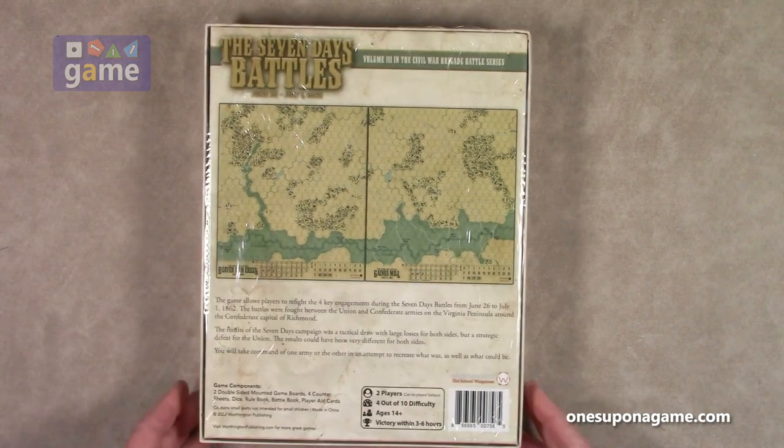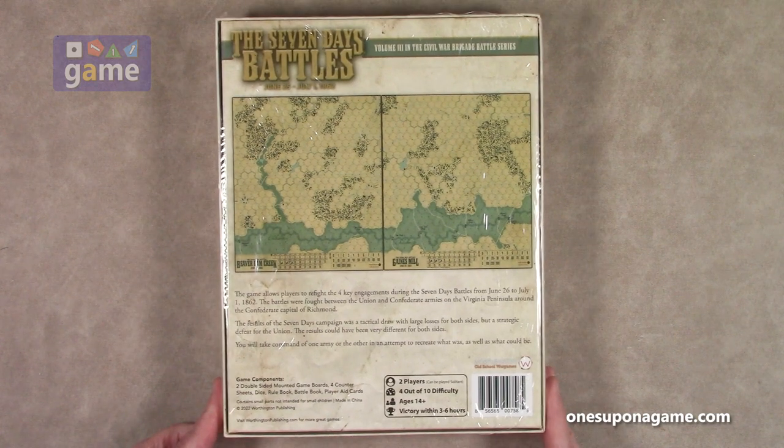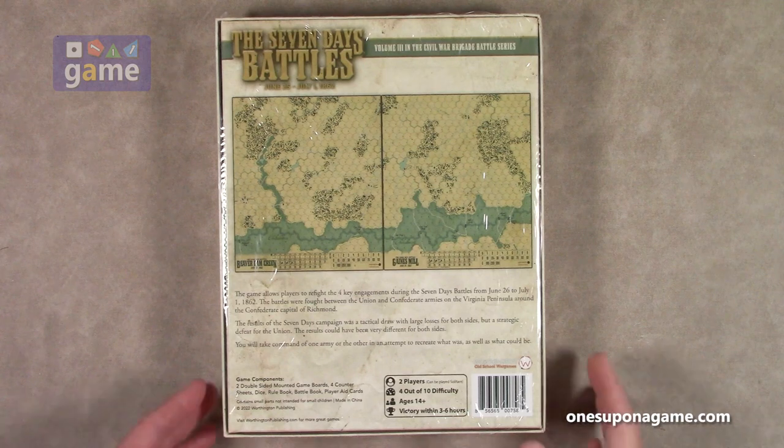This is a heavy box. This is volume three in the Civil War Brigade Battle Series. The game allows players to refight four key engagements during the Seven Days Battles from June 26th to July 1st, 1862. The battles are fought between the Union and Confederate Armies on the Virginia Peninsula around the Confederate capital of Richmond. It's two players, but it can be played solitaire. Complexity is four out of ten and it's a three to six hour game. Let's crack it open and see what you get inside.